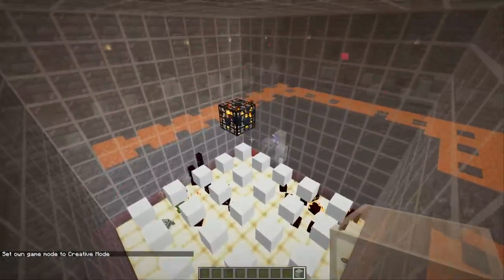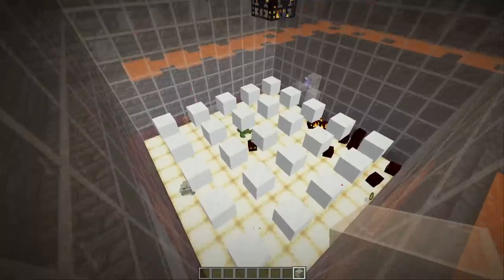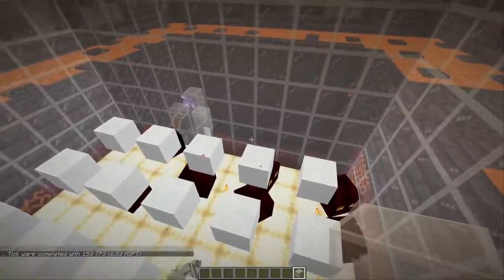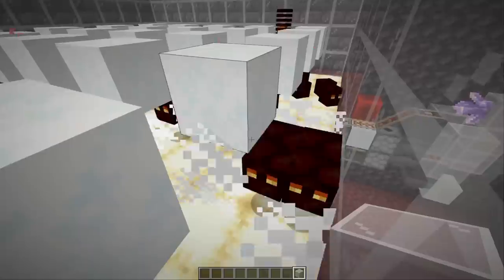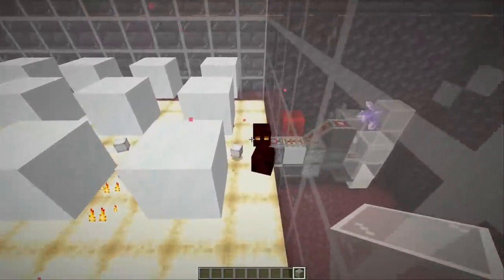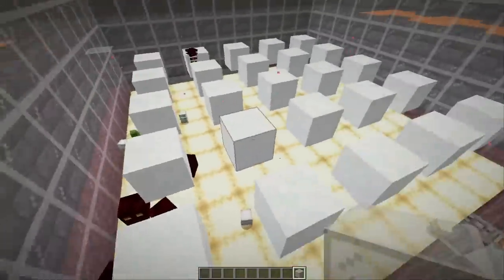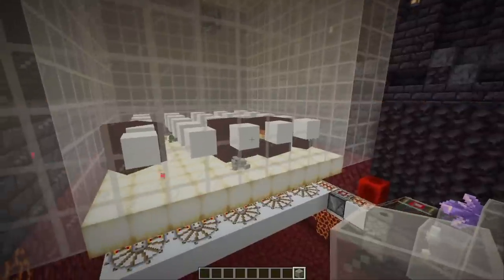All froglet farms basically work the same — we need to crack the large and medium sized magma cubes to get the tiny ones. Powder snow is perfect for that: the large one is a bit taller than two blocks and the medium sized one is just a tiny bit larger than a full block, so with a one-block gap, all medium sized ones freeze to death while the small ones are unaffected and can be eaten by the frogs. This pattern covers the whole farm with 25 powder snow blocks.